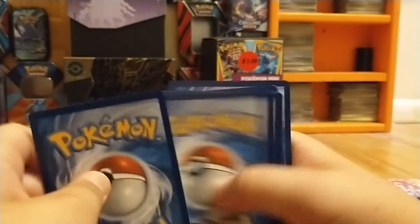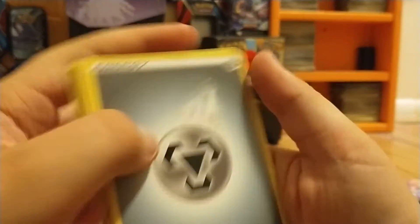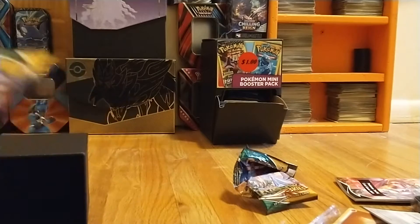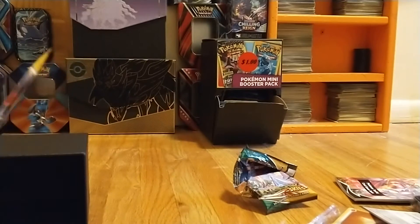Psyduck! Everybody says it's the best card, so must be the best card. Okay, let's see what we can pull. There's Psyduck, Eevee, Cutiefly, Pikachu, Apollon, Pinsir, Gigalith. Yikes. Okay, first pack — no first pack magic, so that already means last pack magic. Hopefully. Or middle pack magic, in between magic. Something like that, hopefully.